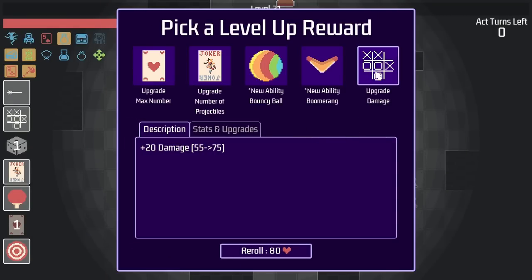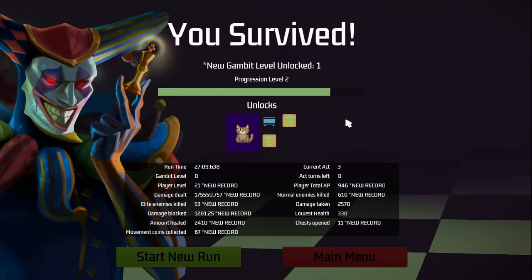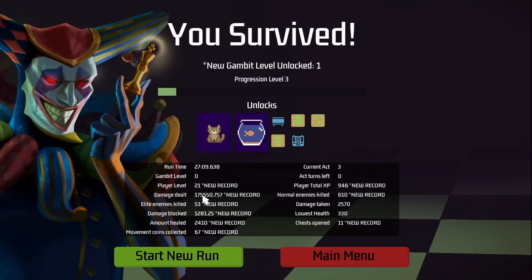But we still get a level up after it. So let's increase the damage of tic-tac-toe. And hey we survived. And we unlocked a kitty. And we dealt 175,000 total damage. That is looking nice. And that will do it for chess survivors. Hope you guys enjoyed this video.